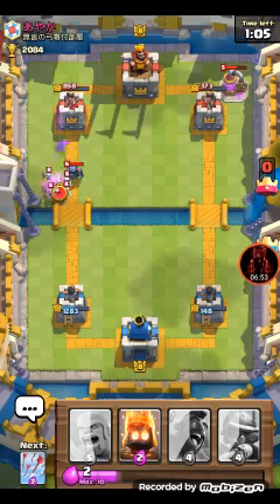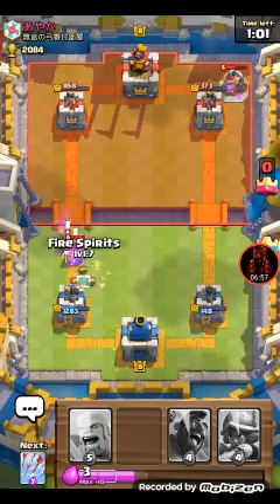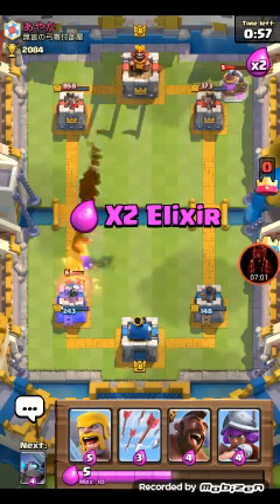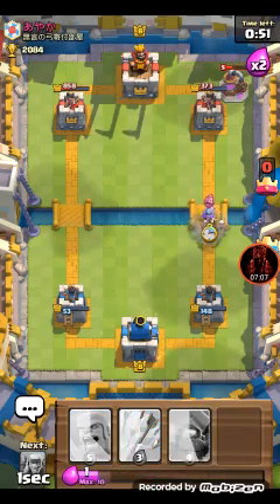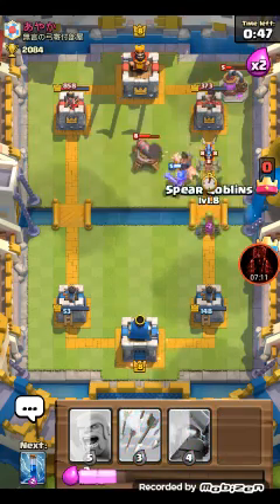Get them both down. Fire spirits - of course they didn't get that. Set this down with musketeer in the back - ooh, interesting play right there.